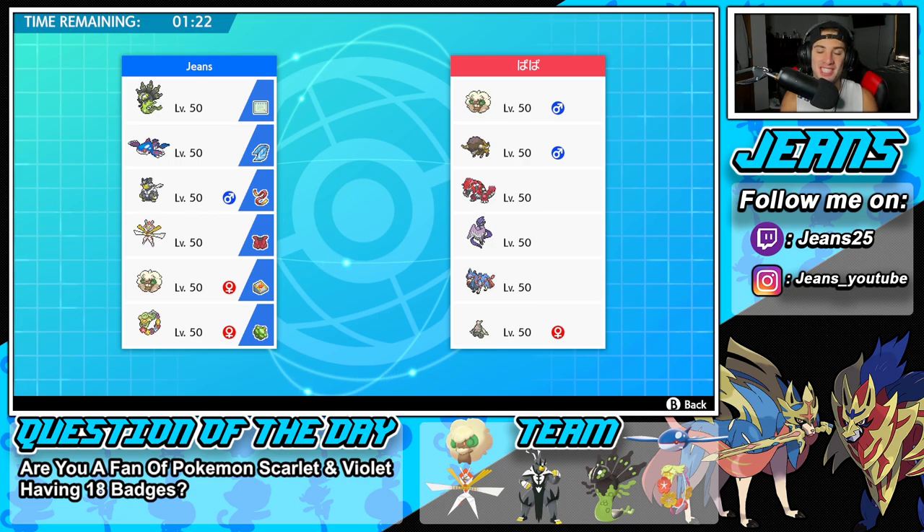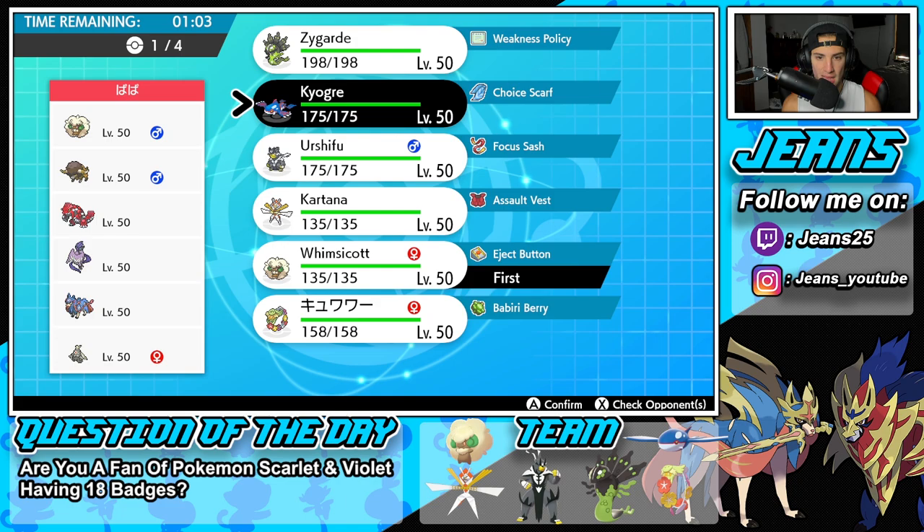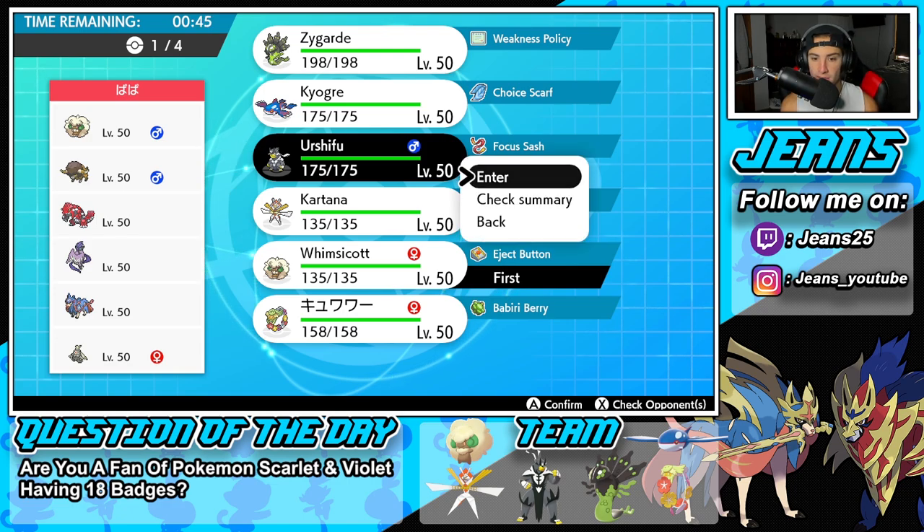Checking out our opponent's team in Battle 2. I have not seen Galerian Articuno in so long — it is such a cool Pokemon. This guy also has Whimsicott, Bouffalant, who is a sick off-meta Pokemon, then Groudon and Zacian, then Dusknoir as his final Pokemon. How should I play it? I definitely feel like I have to match speed and lead Whimsicott. I'm going to bring Kyogre in the back end for weather control considering he has Groudon. But I think I'm going to lead Urshifu — it's really good against a lot of these Pokemon.